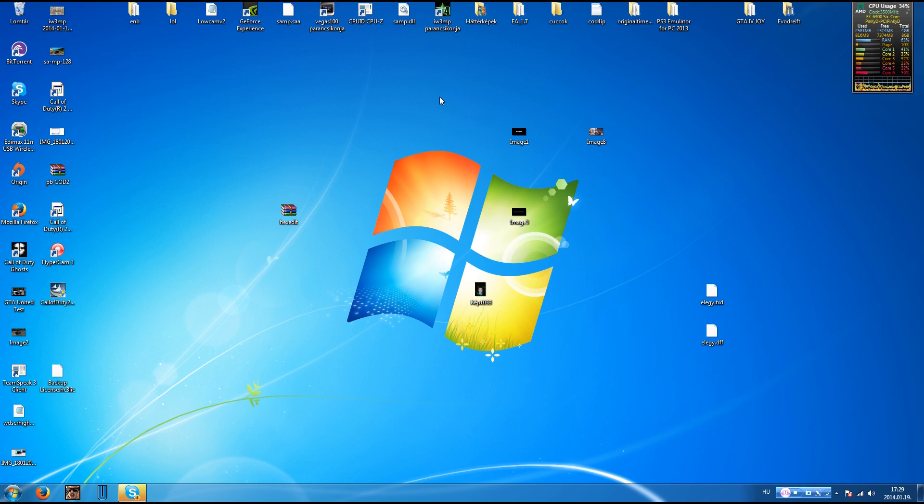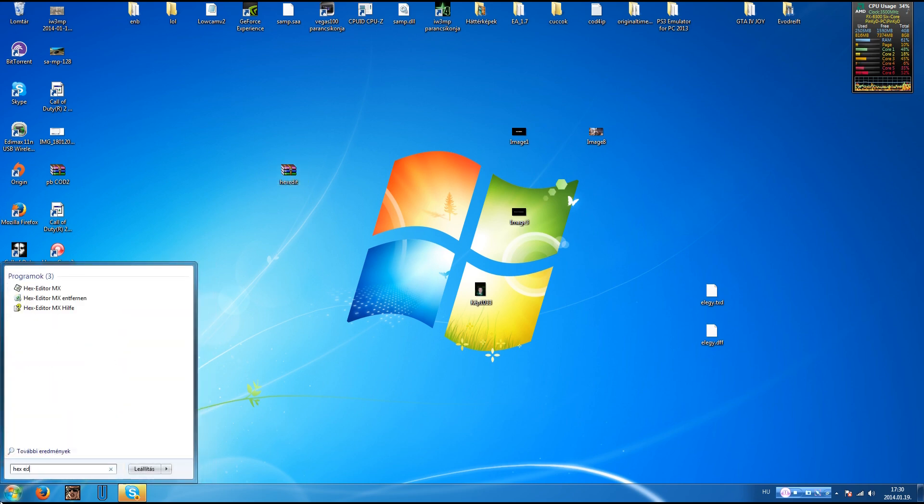Hello everyone, I'm going to show you how to have more than 100 FPS in San Andreas Multiplayer. Firstly, you need Hex Editor MX — you can download it from the description. Open Hex Editor MX.